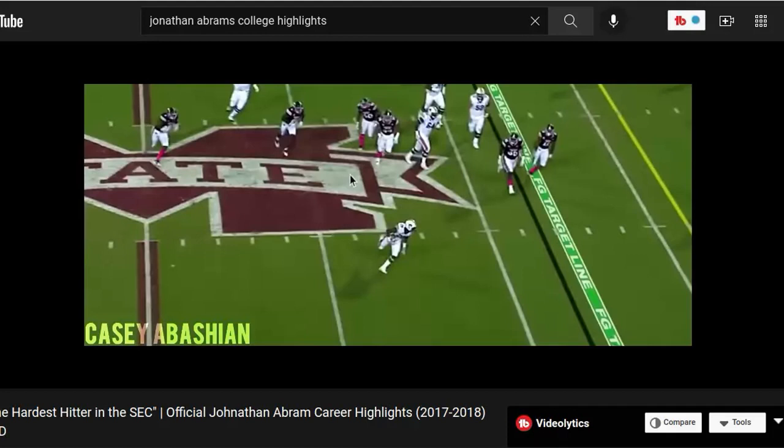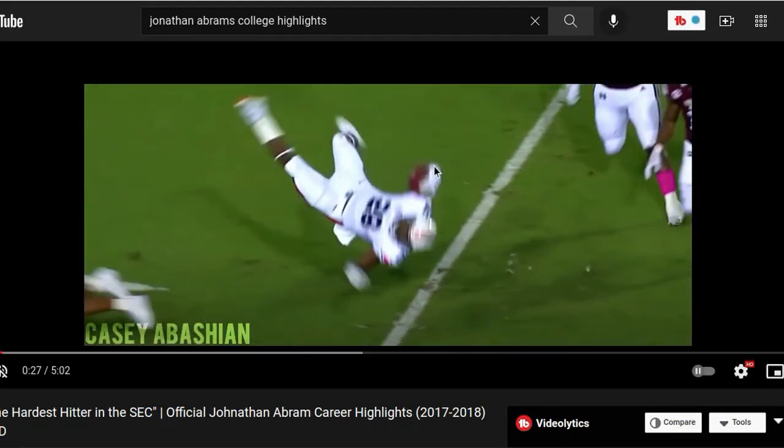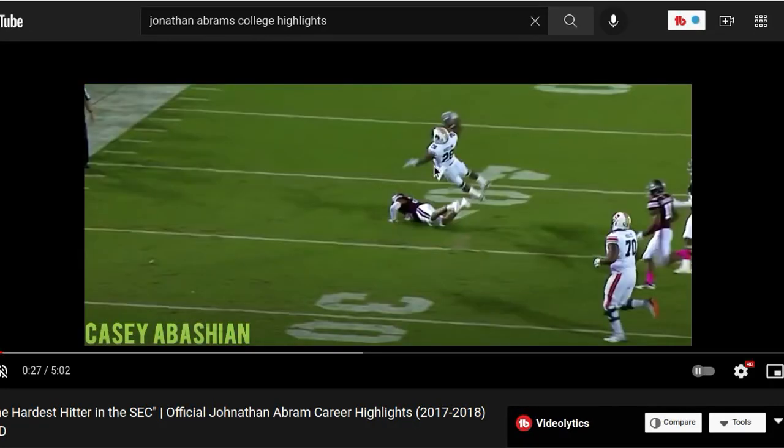Look at Jonathan Abram — he plays for the Raiders. Look how he comes downhill. His quarterback throws to this tight end or running back, and Abram comes downhill. He hits a little lower than I'd expect, went for the knees, but he wasn't playing around. He came downhill hard.